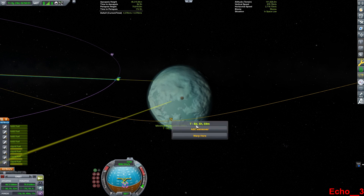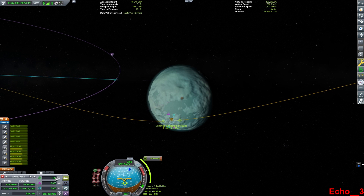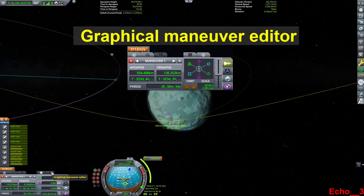Now, with this intersect point here, I'm going to create a new maneuver at my Minmus periapsis and go retrograde. There's another tool on the bottom left, and I can just enter in whatever value I want. In the case of orbiting Minmus, about negative 160 — or a retrograde of 160 — is pretty close. That'll get me into orbit.